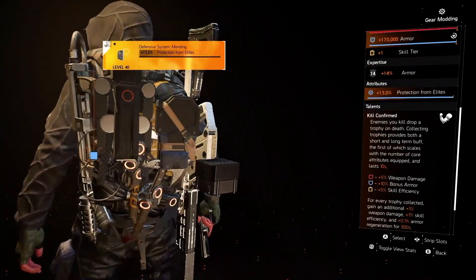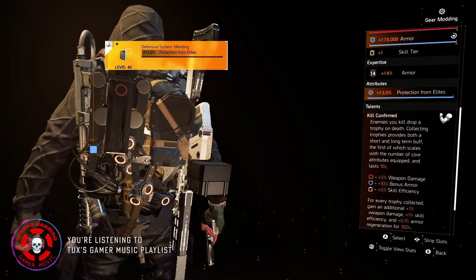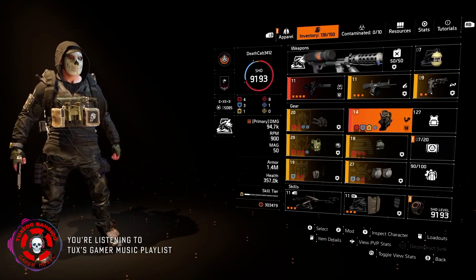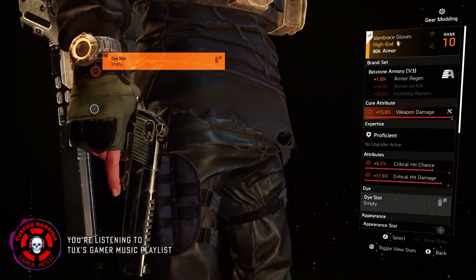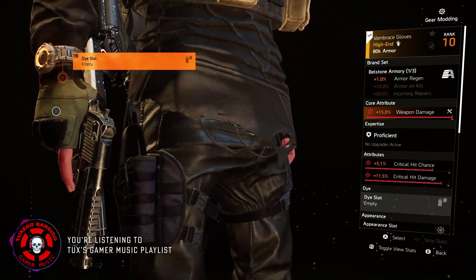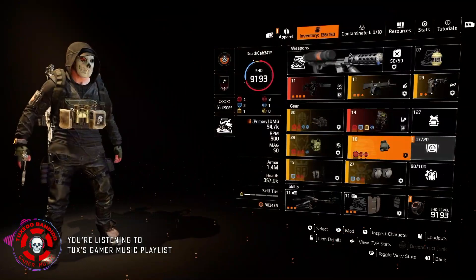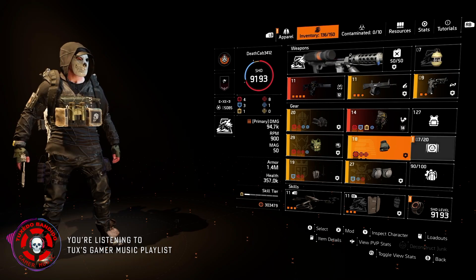When we have 30 full stacks, we're getting 3% armor regen as a defensive attribute — that's a long-term buff. So 3% armor regen. Notice I don't have any other armor on kill on this build, except for the armor regen and the bonus armor we're getting when we pick up a trophy. My gloves are the Bellstone gloves and I'm playing just into the armor regen here. I got this all red with crits — you can also make it blue if you want more armor, but I thought this was at a really good place for time to kill and the level of defense we're getting.